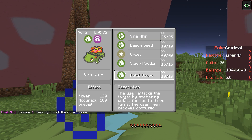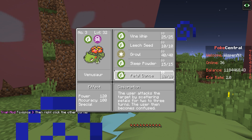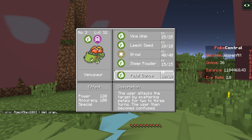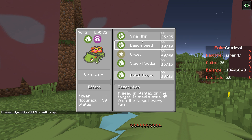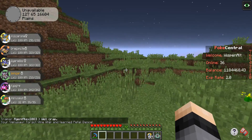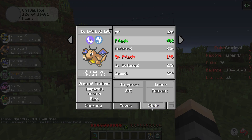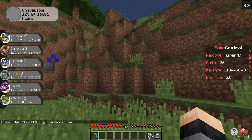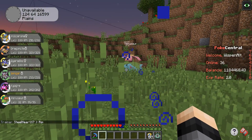Petal Dance — the user is then confused. It kind of looks like the grass-type version of Outrage. The way it works is it does 120 base power for two to three turns and then the user gets confused. So Petal Dance is apparently Outrage for Venusaur.